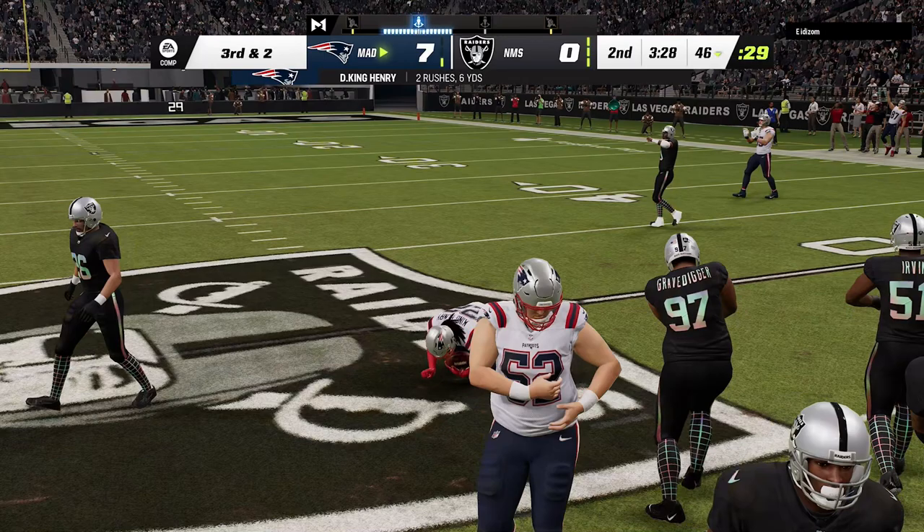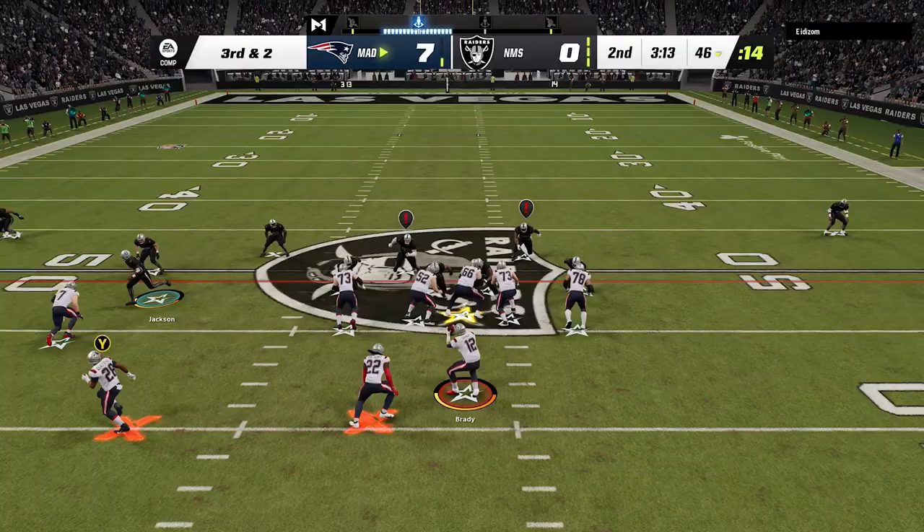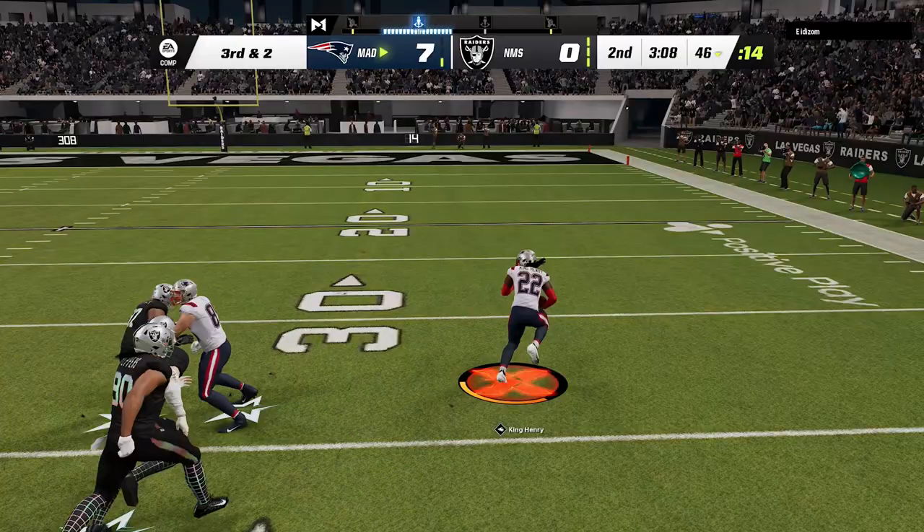You can basically just pick and choose what you want to do and your opponent's really going to have no idea what to do. Truthfully, I don't know how I would defend this - I'd probably just run spinner and hope for the best. But yeah, Derrick Henry, this new King Henry card, is pretty glitchy with this scheme - might be the best scheme out there.